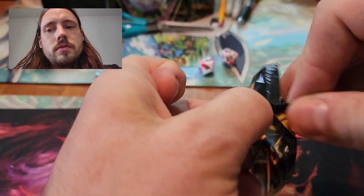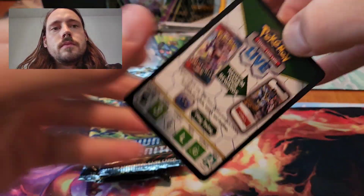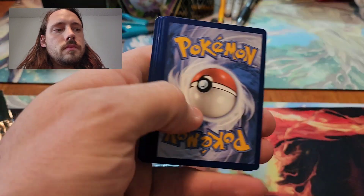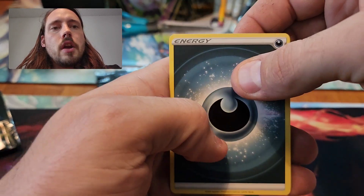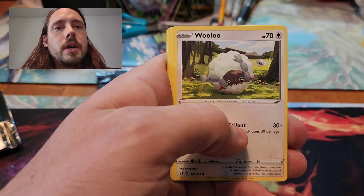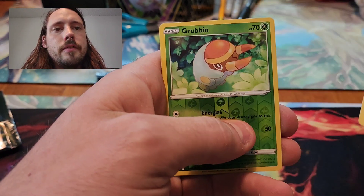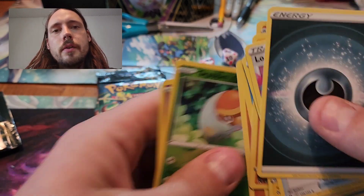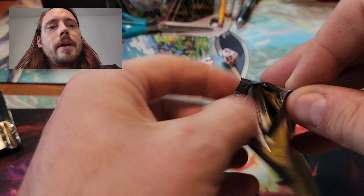Try pack number two. Darkness type energy, Lost Vacuum, Electric, Ultra Ball, Wooloo, Shinx, Pan Cham, Snow Runt, Rock Ruff, Grub and Reverse, and a Mewtwo Hollow. I guess a hollow pull, but still nothing that I am particularly excited about yet.